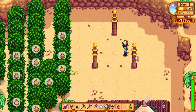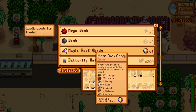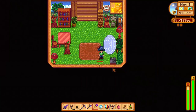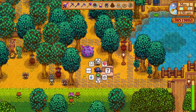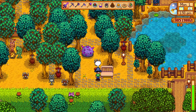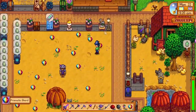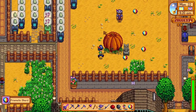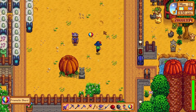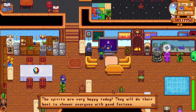Prismatic shards are valuable and they can be used to get the galaxy sword, trade them in with a desert trader, craft tailoring recipes, or enchant your weapons or tools, but they are quite rare to find and you'll need a great number of them for your playthrough. A lot of people have been looking for ways to get prismatic shards more easily, and there is a way you can do that with a single skull caverns run, but in order to do this, you'll need to be ready to invest a bit for that run.